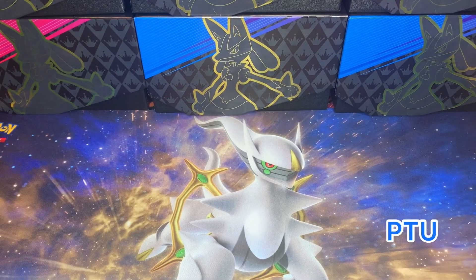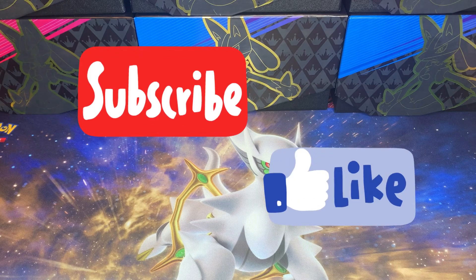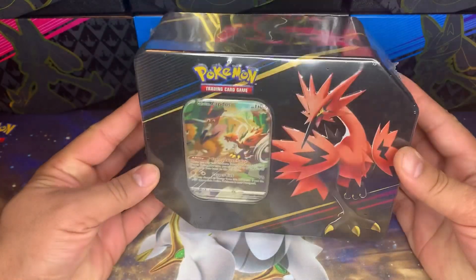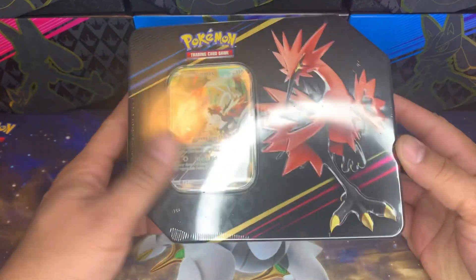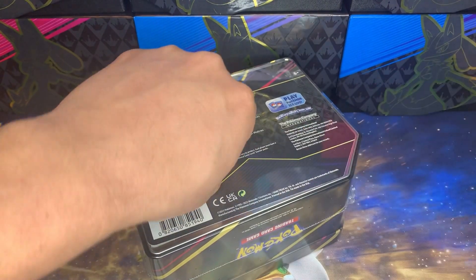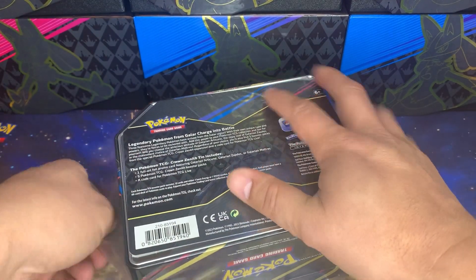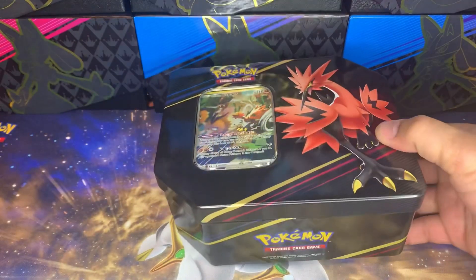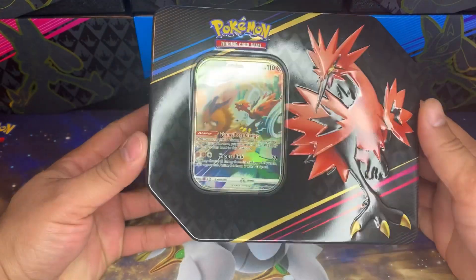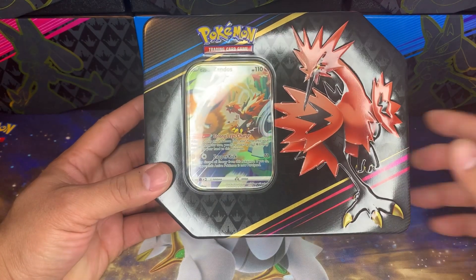Welcome back to the channel, this is your host Pika Papa. It's been a little minute since we've done a video — we usually try to get a couple out per week, but last week I was busy after the giveaway. We've caught the Galarian Crown Zenith bird tins and we're doing just one per video. Right now in this video I want you to pick which one you think is gonna win — Zapdos, Articuno, or Moltres.